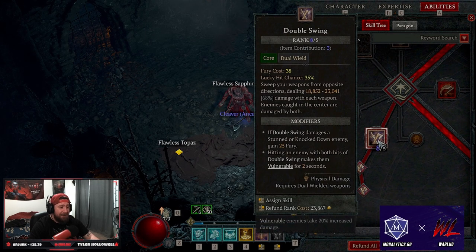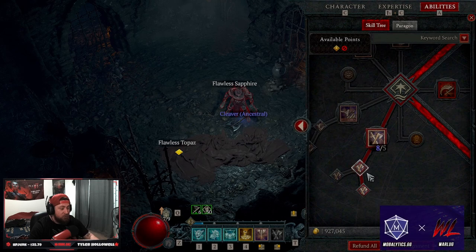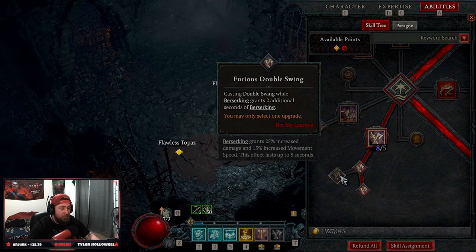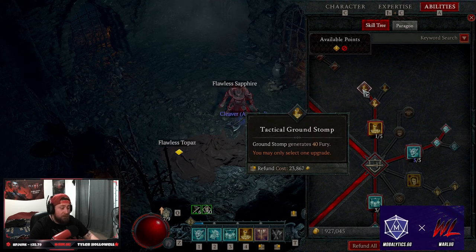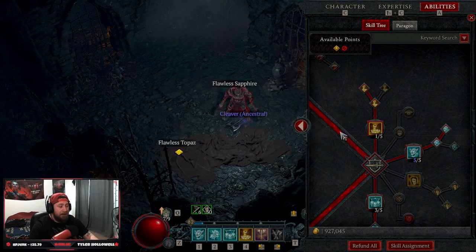Down to our core skills, of course we're maxing Double Swing into Violent Double Swing. The cool thing about Violent Double Swing is it keeps our enemies Vulnerable. We are running the Exploit glyph, but when that's off this allows us to make enemies Vulnerable again. It feels like an almost infinite fury build — I'm always able to Ground Stomp and get fury back, then always able to Double Swing.